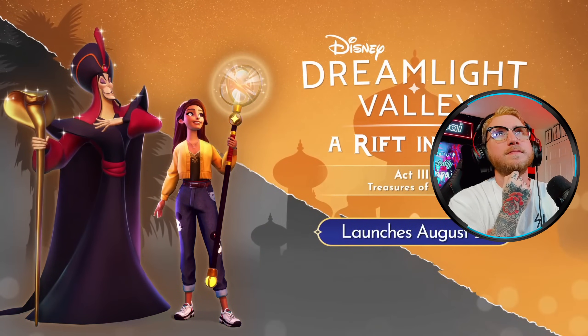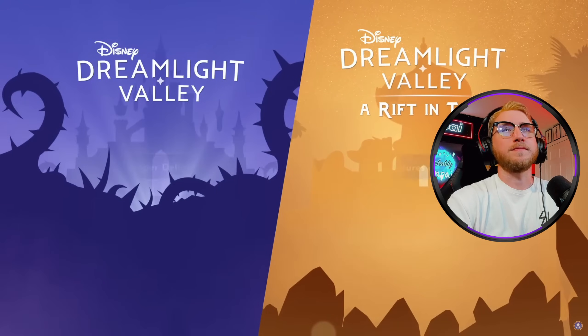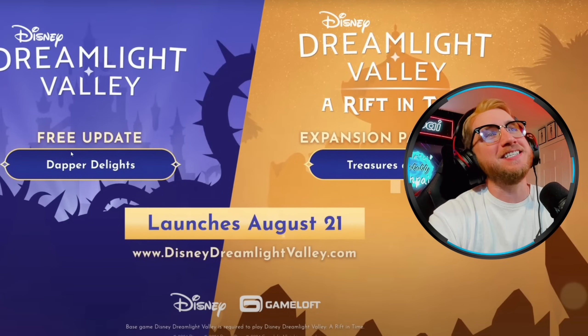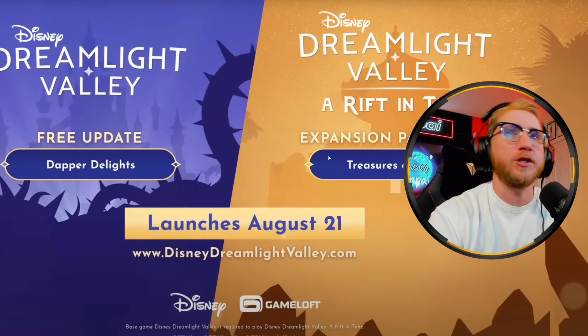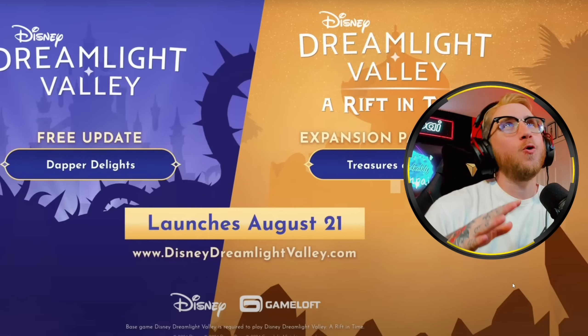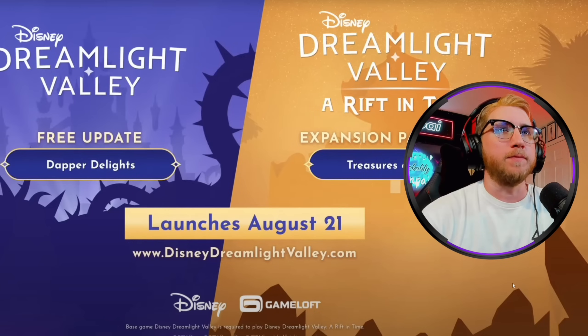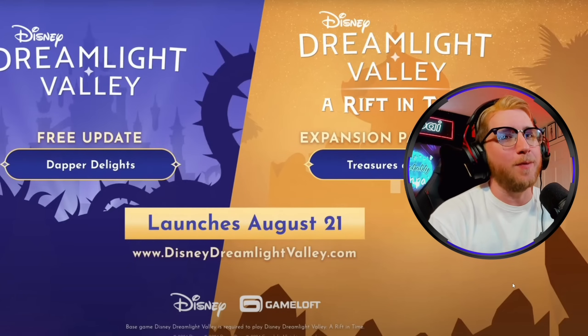Owners of the Disney Dreamlight Valley: A Rift in Time expansion pass will also unlock Act 3, Treasures of Time on the same day, marking the thrilling conclusion of the expansion pass. As always, stay tuned to Disney Dreamlight Valley's social channels for more news. So we have our update names: Dapper Delight is the name for the free update, and the expansion pass update is called Treasures of Time. Let me know what you think about these reveals and what you're most excited for between these two new exciting updates rolling out in just one week.